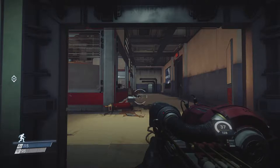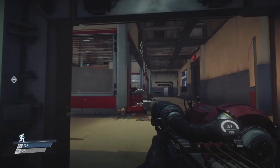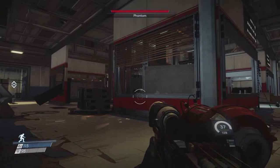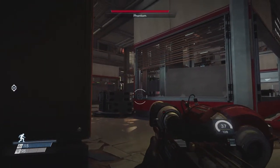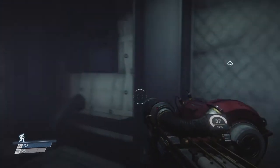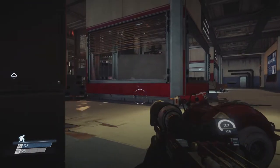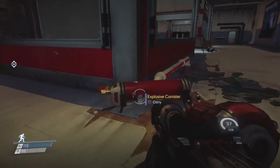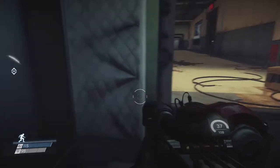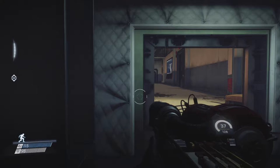Hey, what's up everybody, my name is Trofian at the Babbling Belgian, and welcome back to Prey. We're still in this well maintenance vent right next to the hardware labs, and there's at least one phantom in this area immediately. It's somewhere over there right now. I can't teleport — I think it's right over there. He's just patrolling this area.